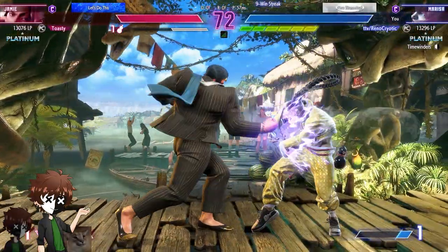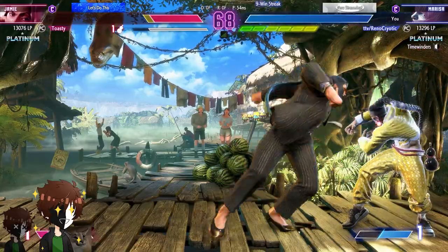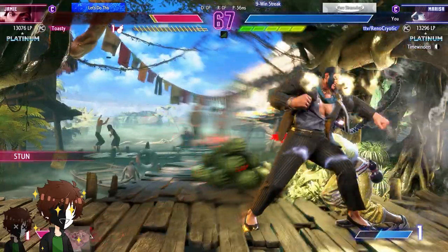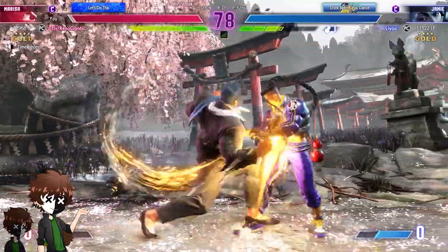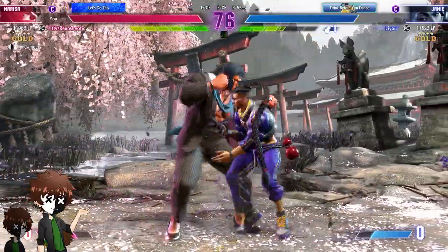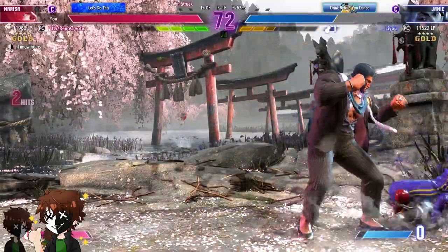Marissa is an aggressive bully using her plus frames to make your opponent submit to her special moves. Just like with her interest in jewelry design, her preferred range is about as close to you as she inspects her gemstones. Her fighting style of choice is Pankration, a blend of both wrestling and boxing that stems from 7th century Greece. Here's how to play Marissa and a couple of tools you can use to enhance your time with her.